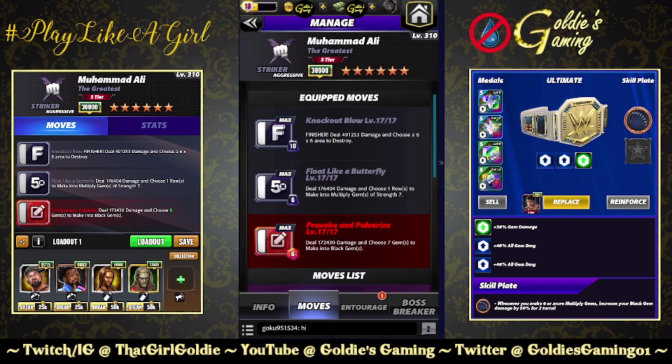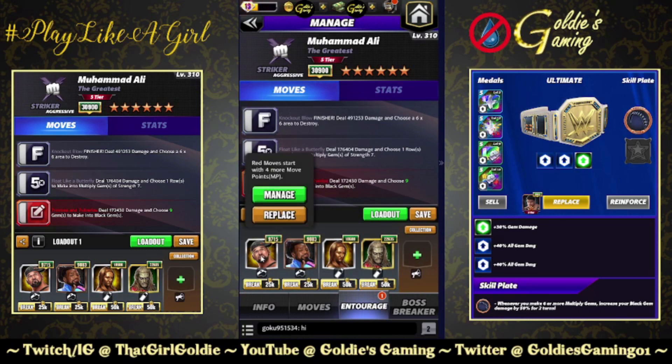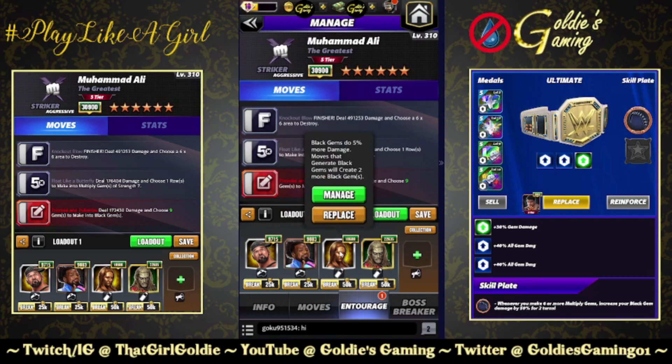The first moveset I'm going to look at uses two MP trainers. Knockout Blow finisher: 10 MP, deal 491,253 damage and choose a 6x6 area to destroy black gems. Float Like a Butterfly: 6 MP, deal 176,404 damage and choose one row to make into multiply gems of strength. Seven red, one provoke. Pulverize: 6 MP, deal 172,430 damage and choose seven gems to make into black gems. Running double MP — Butch for red, Woods for black. Hall of Fame Breed to choose two more black gems. If you have Zombie Shawn Michaels, he's the choose-three option — use him instead.